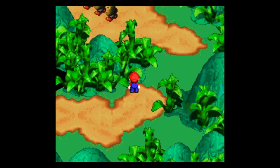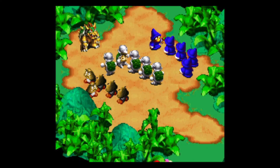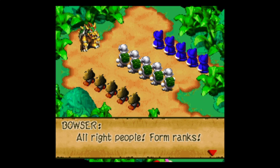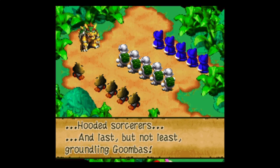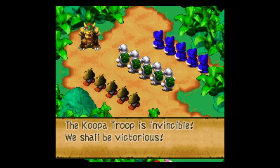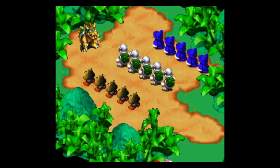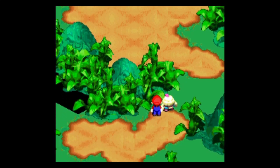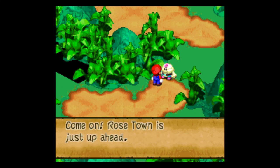Some Goombas up ahead. Oh, there he is — the king of the Koopas. Alright people, form ranks. Attention, shelled warriors, hooded sorcerers, and last but not least, groundling Goombas. This is our moment. The Koopa troop is invincible. We shall be victorious. The bridge is down, but we'll find a way to get back in. Move out on the double. Goombas are dangerous in large numbers. Bowser and his troops must be on their way to Bowser's Keep. Come on, Rose Town is just up ahead.